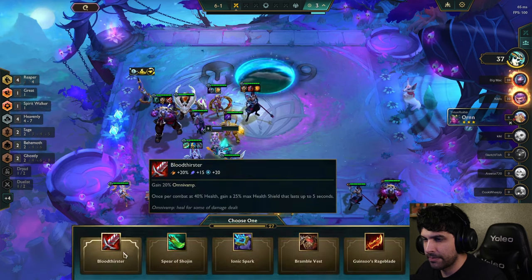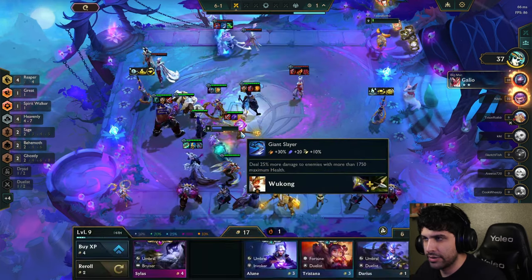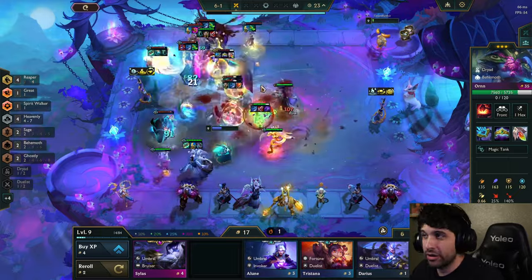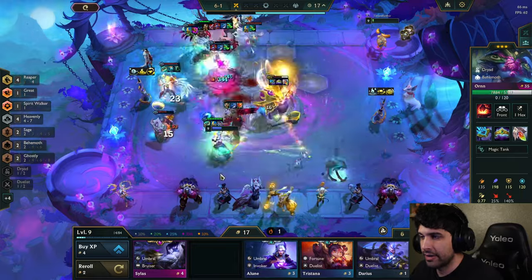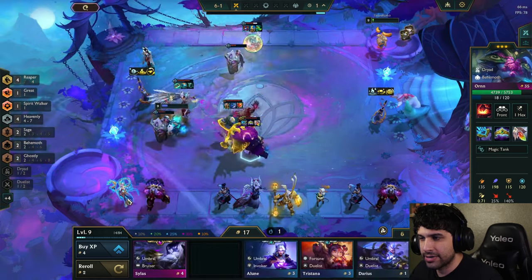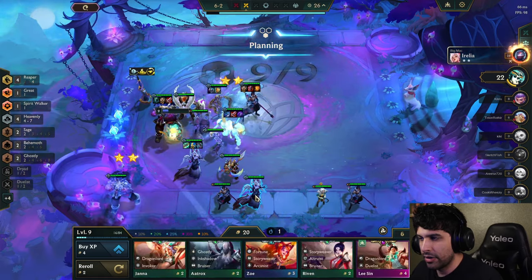We find another Deer, and a Giant Slayer. Oh, that is a three-star Ornn — a three-star four-cost is like an unkillable god of destruction, so he's definitely going to get us. As for heavenly units, I think we're going to end up selling Soraka for more gold. We are very close — we're going to try to three-star Udyr. We don't have a lot of HP.